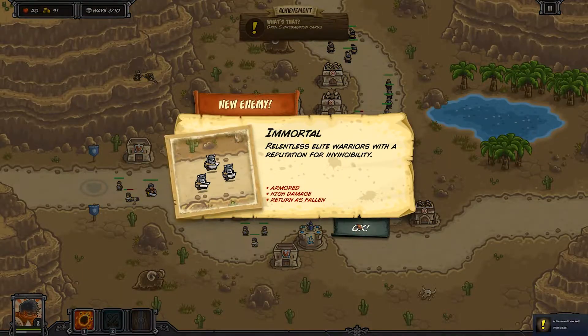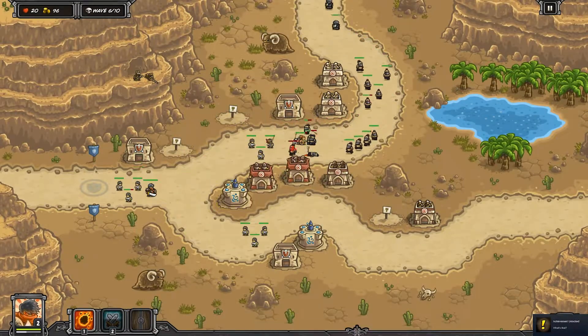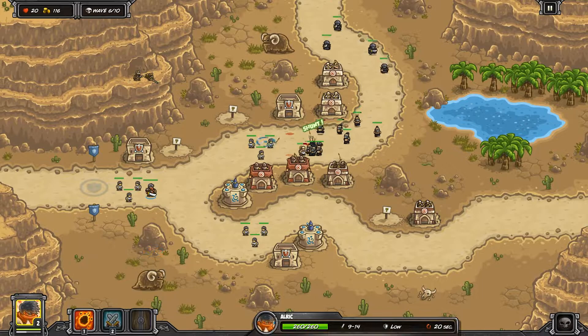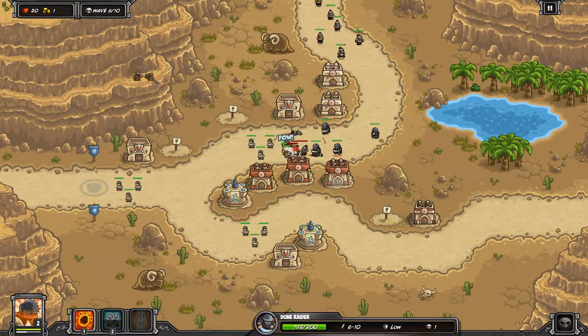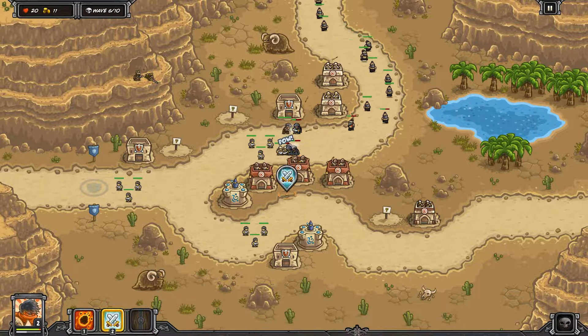Here is where we want mage towers. The immortals start appearing around wave six — they're pretty tanky, and when they die they create a little mummy thing that wanders down the path. That's why we need the mage towers, though there aren't too many of them on this level.